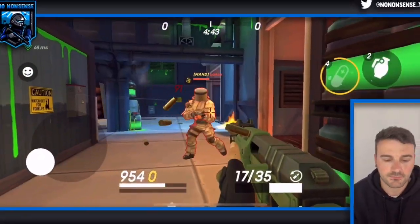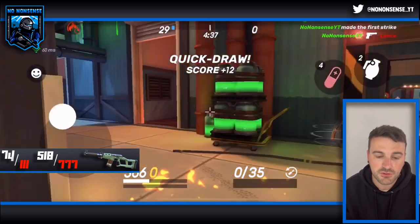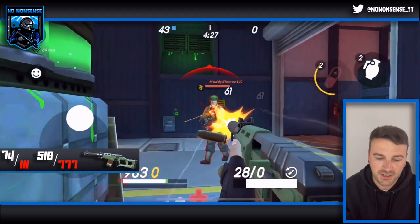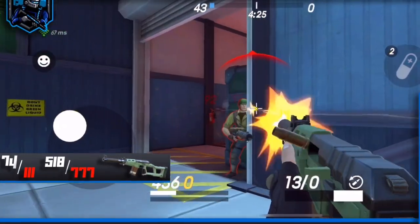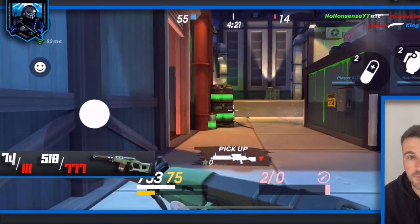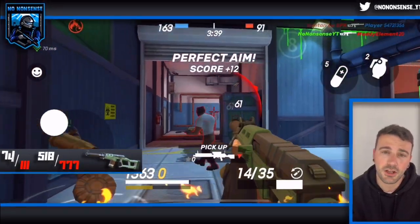Moving on to the Guillotine and the Undertaker. The Guillotine does 74 damage to the body and 111 damage to the head — that's 518 per second to the body and 777 per second to the head. The damage might show differently in the video right now because I was using the Guillotine later on in levels, I think around level 9, and people had slightly higher armour than they do earlier on in the game.